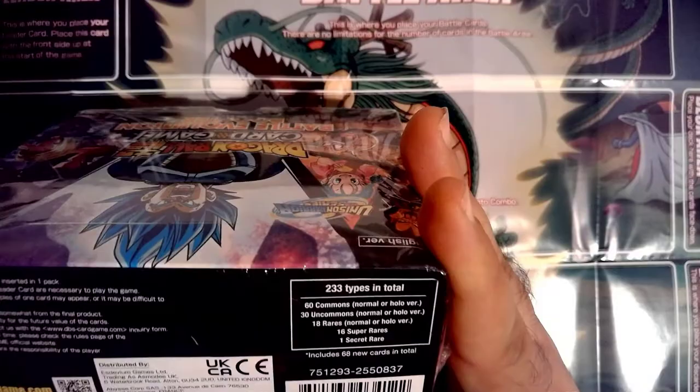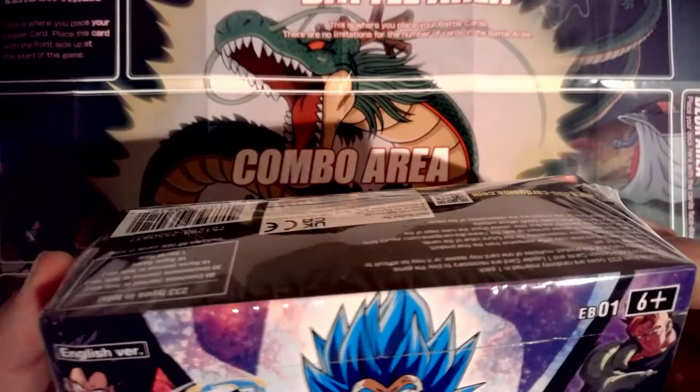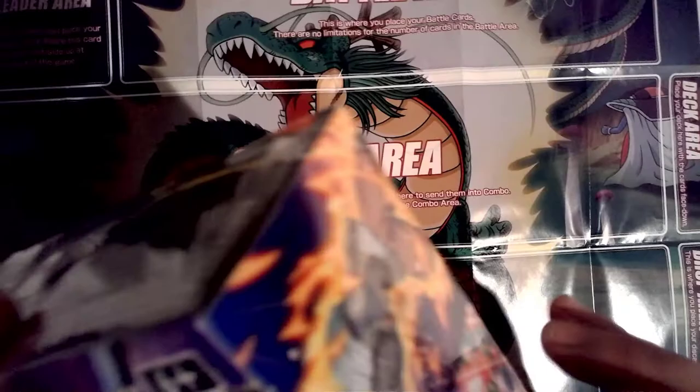So in the box we've got about 60 or so commons, 30 uncommons, 18 rares, 16 super rares, and one secret rare. I'm hoping there's a surprise rare in here, and maybe four or five god packs — totally kidding. I'd love to see at least one god pack. This is sealed, hasn't been tampered with, official Bandai.